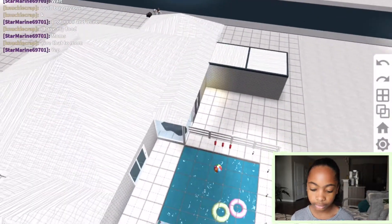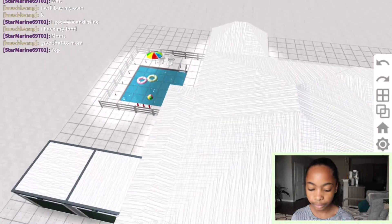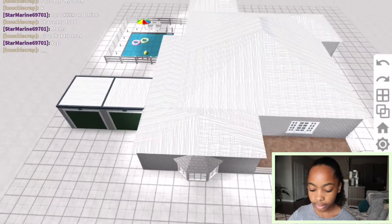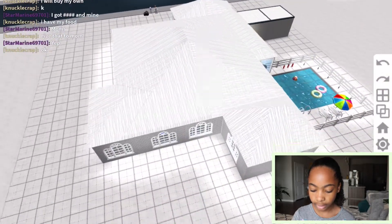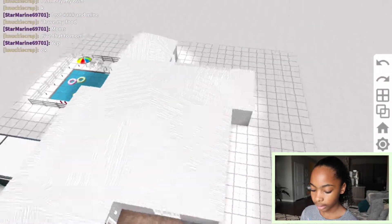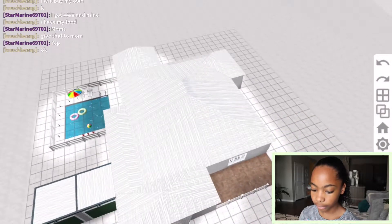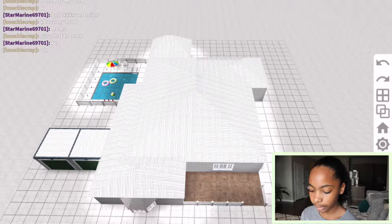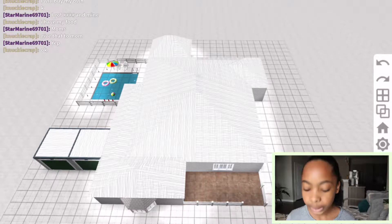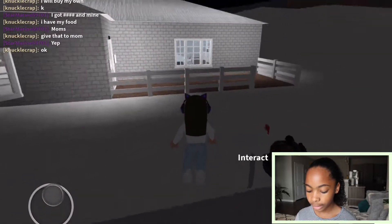I do have a lot of windows and I have a pool. This is only a two-bedroom house, by the way. That is the outside, and if you want to see the overall view of the inside, here's just a quick little sneak peek. Let's head on in.